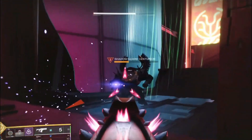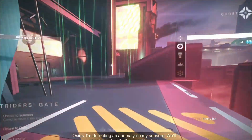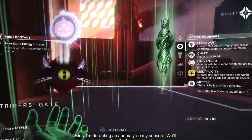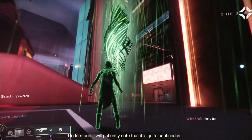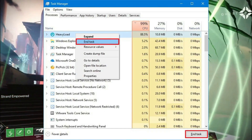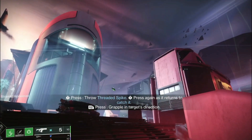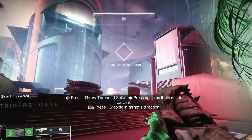3. Close background running tasks. Sometimes unnecessary background running tasks or programs can also consume a higher amount of CPU or memory resources on the system, which may cause crashes, lags, stutters, FPS drops, etc. To do that, open the Task Manager, click on the Processes tab, and select tasks that are unnecessarily running in the background consuming system resources. Click End Task to close them. Do the same steps for all unnecessary tasks one by one. Once done, restart your system to apply changes.